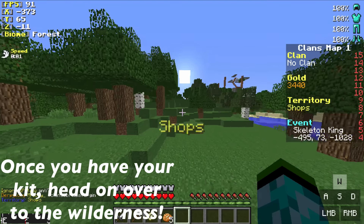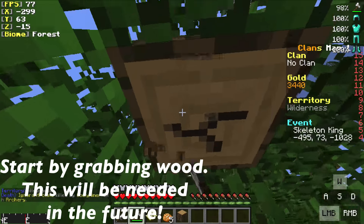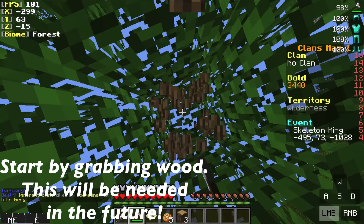After you have your kit, head on outside of shops and over to the wilderness and start chopping down some trees. You're going to need wood for a lot of things to start off on your clan's adventure.